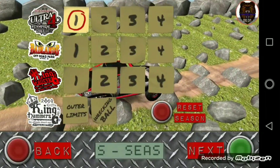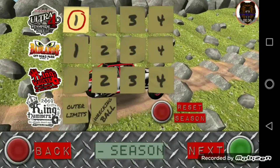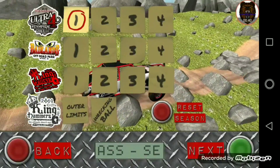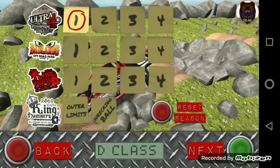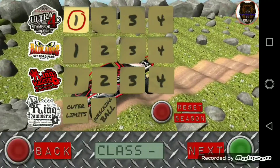The modified season is a lot longer, with the Ultra 4 Stampede, the Badlands Off-Road Park, and King of the Valleys races each being four events long, and the King of the Hammers being two events long.